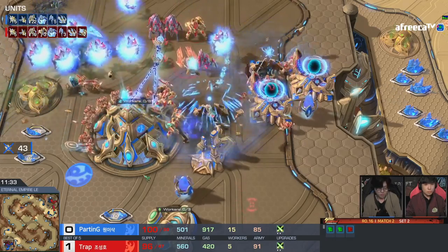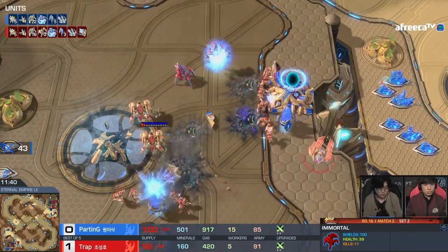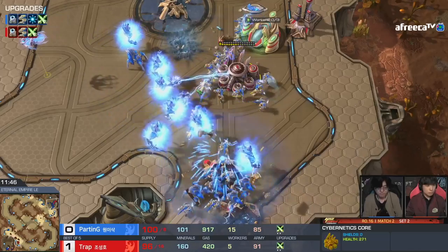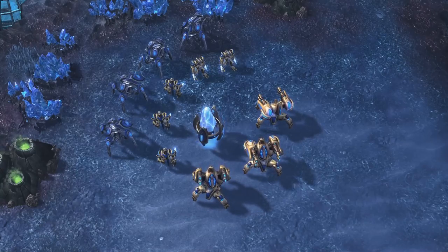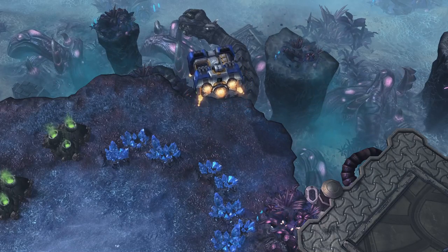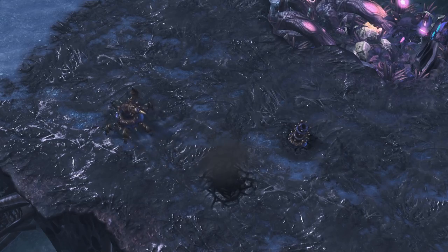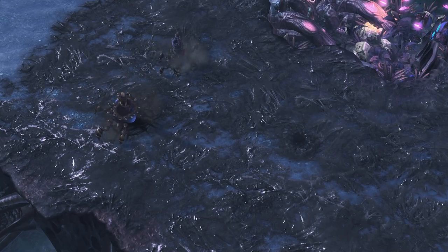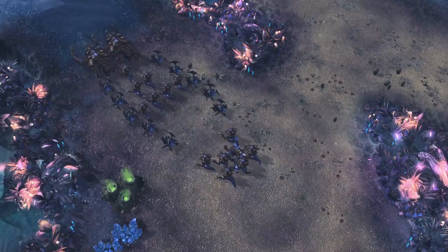To win a base trade, there are two things to keep in mind. The first is cost — the more structures you can build, the longer you can stay in the game. Supply depots, pylons, and extractors are all common choices. The other thing is placement — put your structures out of your opponent's reach. Terrans can lift structures off, stashing them in corners only air units can reach. Zerg have a great tool in Spinecrawlers and Sporecrawlers, which can be uprooted and walk freely across the map like a ground unit. Keeping a Spinecrawler in the middle of your army is a great way to win a base trade.